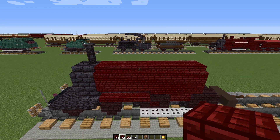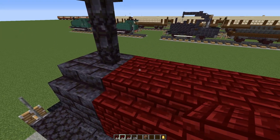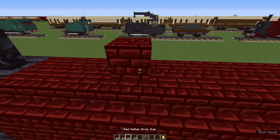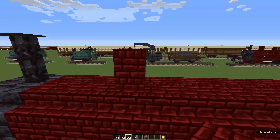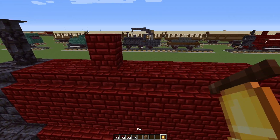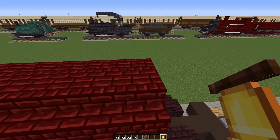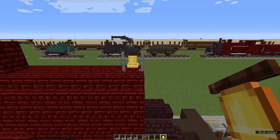Now we're going to put the dome on. Come to the top, behind the funnel — one, two, three — and a red nether brick block on the fourth with a red nether brick slab on top. Now leave a gap of five — one, two, three, four, five — and on the last block, a bell.